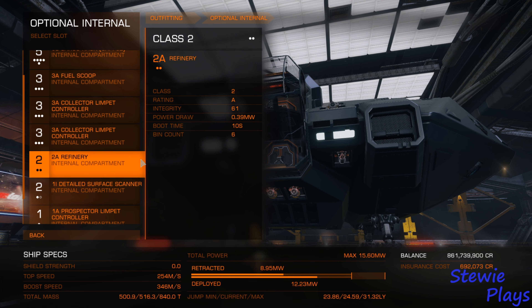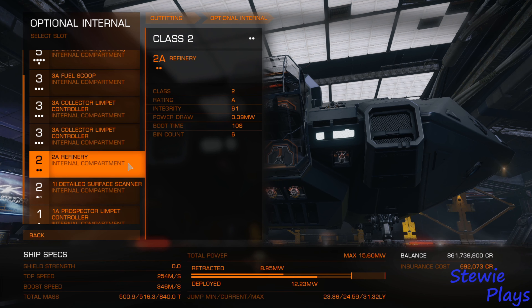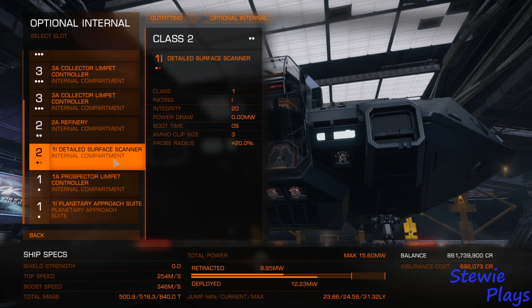A refinery with six bins — very handy for storing six full amounts per bin when you're on your way back, to get a quick 6 million extra. And a detailed surface scanner. Turns out you do need this equipped every time, otherwise you lose the hotspot location. That was a lesson learned on my part.